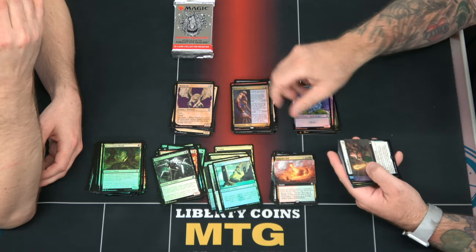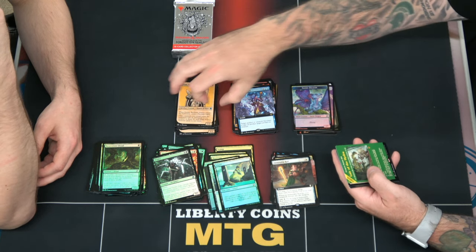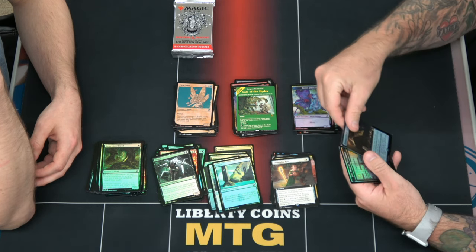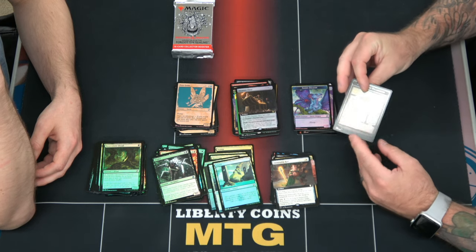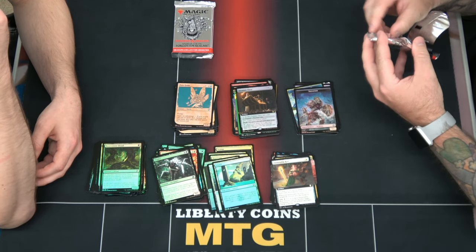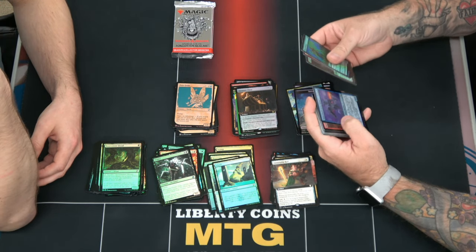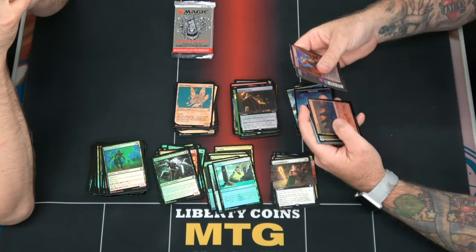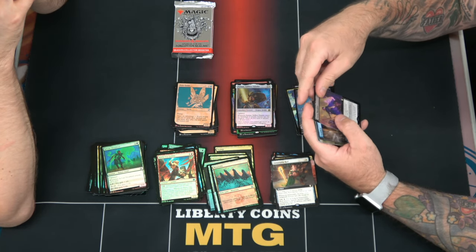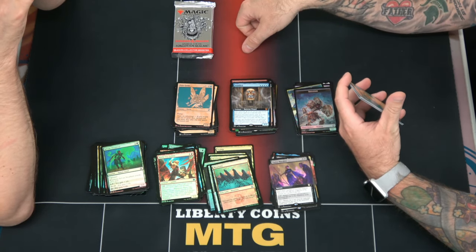We have Sorcerer Class, an Immovable Rod, True Polymorph, Skeletons Acclaim, Layer of the Hydra — the second one of those I think — Pixie Guide, Treasure Chest, a skelly boy, Angles Devils and Dragons. Mountain, Nadaar, Dance Macabre. That's a commander set Demolish.